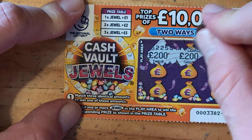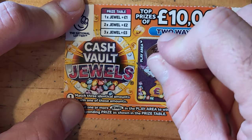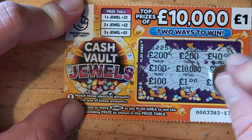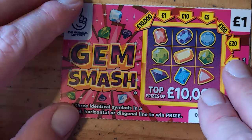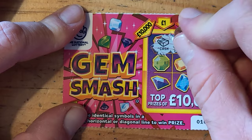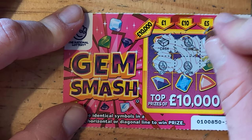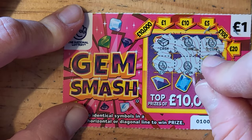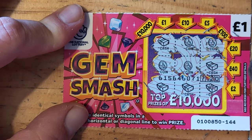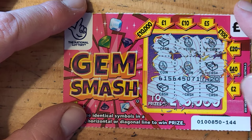We have 200, 200, 40, 100, 10,000, 2, 100, 1, and 10,000. Let's wrap it away. Wad, coin, coin, coin — I'm calling the wad, it's actually cash. So cash, coin, coin, cash, cash, cash, cash and cash. Another £2! These are paying out today. £2 now.